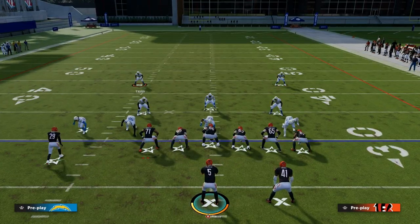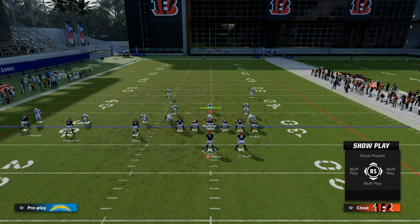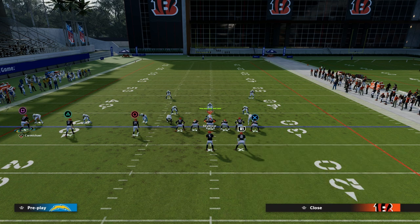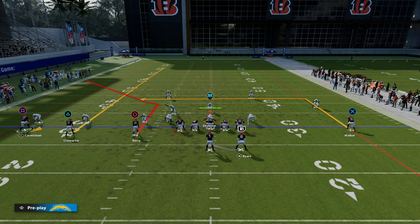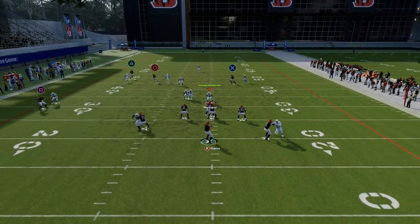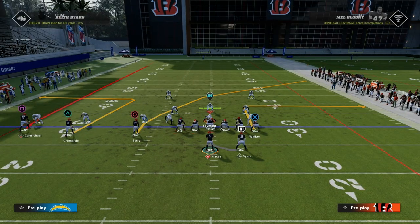So let's take the same thought process. How do we attack the left deep sideline? Out of PA Slot Corner, we have this corner route — we're just going to streak Cromartie, put Carmichael on an out route or a smoke screen, and then have our tight end on the in route. If I motion this guy out, this is basically just a more spread-out version of Gun Bunch. Now you see we're able to attack the sideline at all three levels: deep, intermediate, and flat.